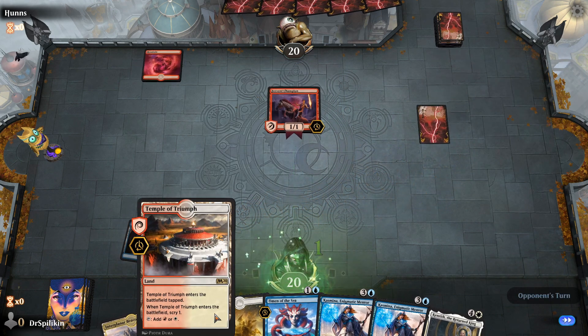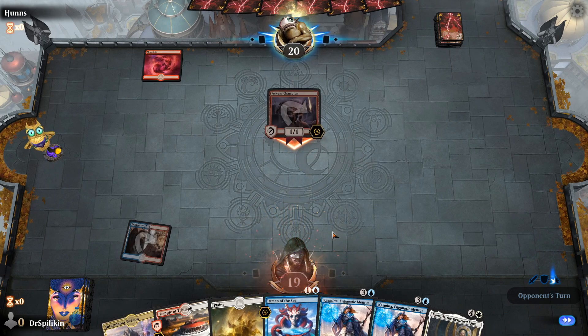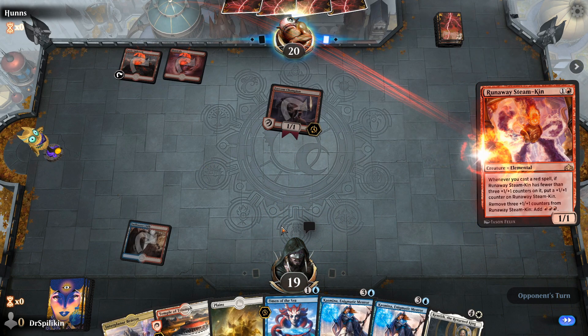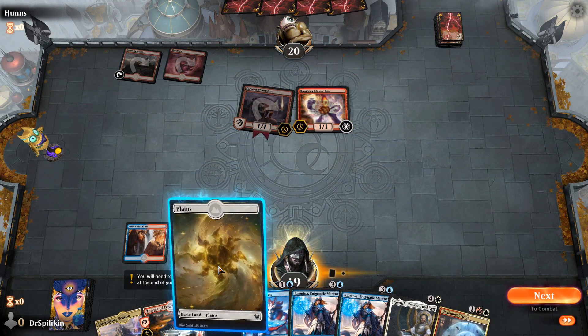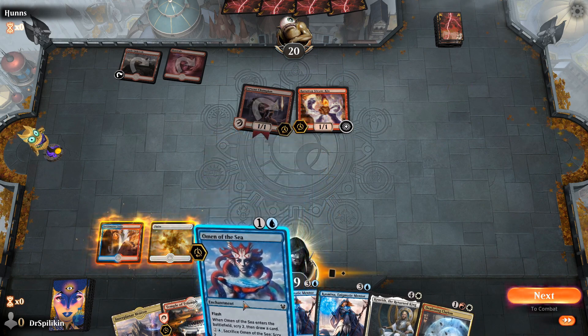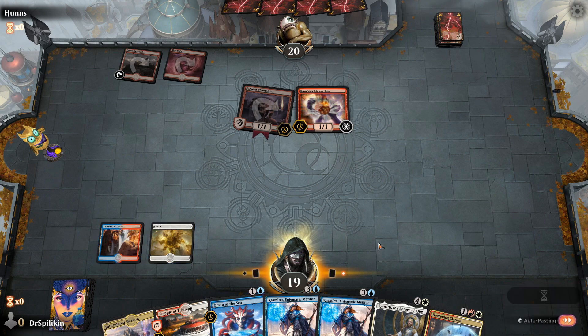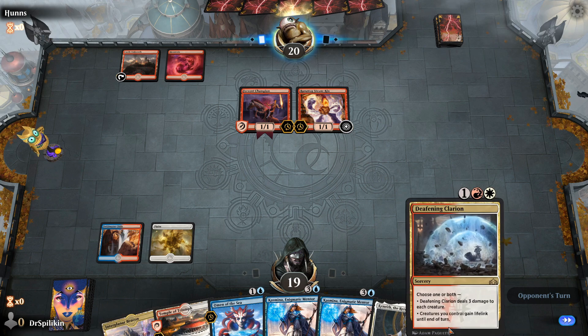We actually want to get down Swift Water Cliffs first so we can get down the Omen of the Sea. Worry about the Temple of Triumph later, but that'll at least offset a little bit of the aggro. We're not going to be swinging back in with another Fervent Champion. Deafening Clarion is definitely something we want to be casting, but for now we're going to get down the Omen of the Sea on their turn and then follow up with an Interplanar Beacon to get that Clarion.